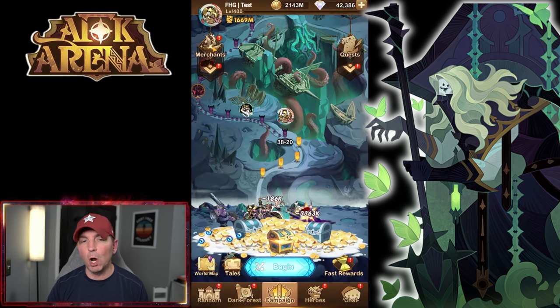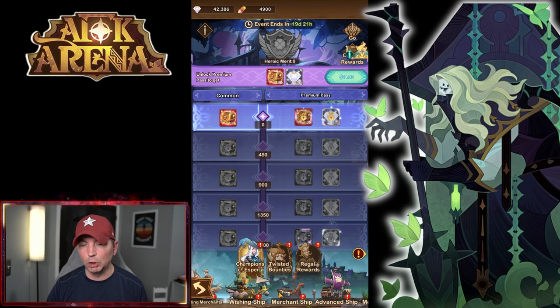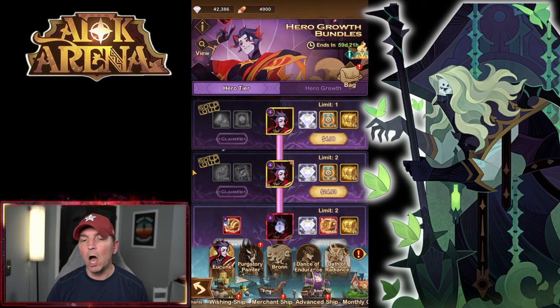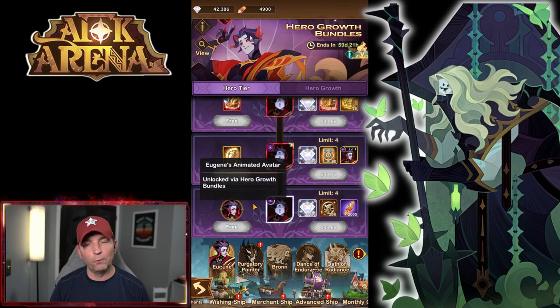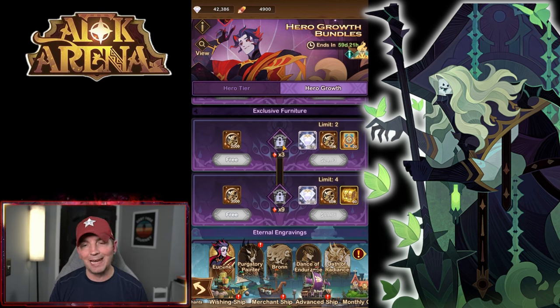A lot of players were also talking about him being in the heroic ship. Looking right here at the advanced ship, he is in here, which means all players who have been farming him and getting copies are going to have the ability to pick up all these hero tiers, including his animated avatar, completely free. And once he gets to ascended, we are one copy away from getting the awakened version of Eugene.